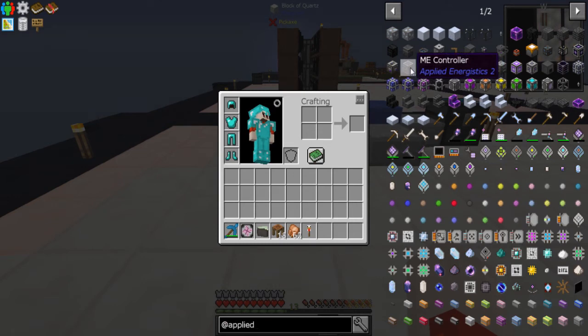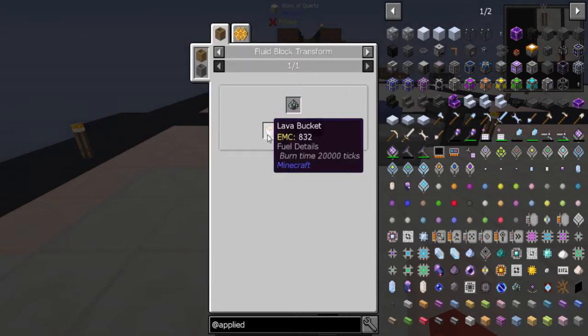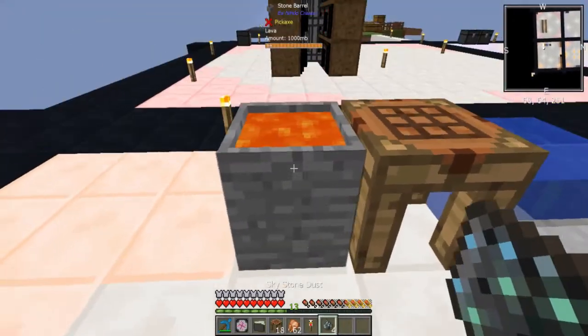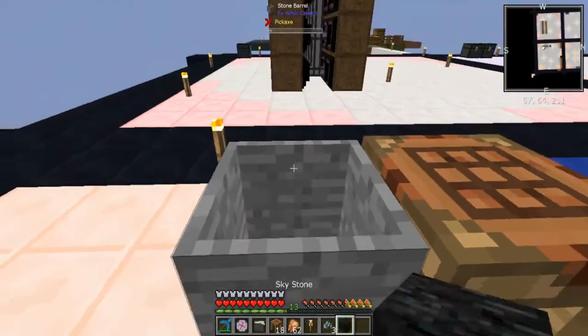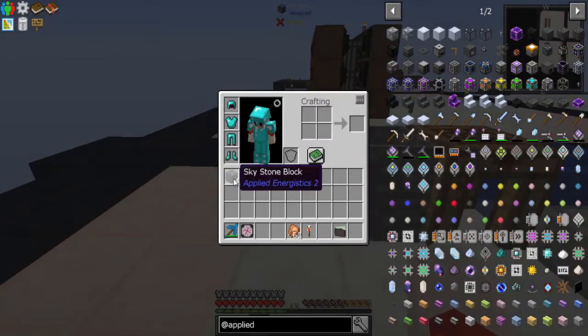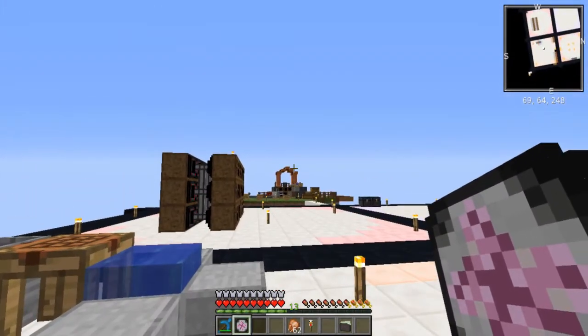Applied Energistics starts with an ME controller, which requires four skystone blocks. Skystone is made by smelting skystone dust — you put lava and skystone dust in a bucket to make skystone. I smelt those up and there we go — four skystone blocks. The next thing I need is some charged fluix quartz.